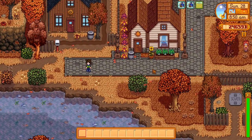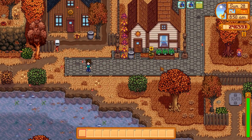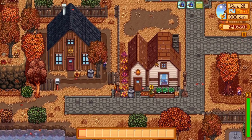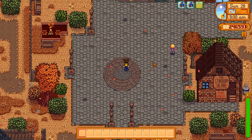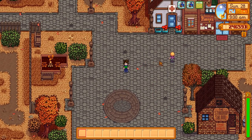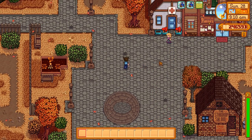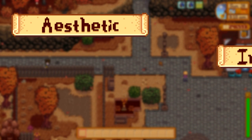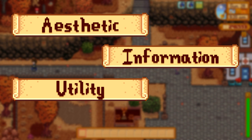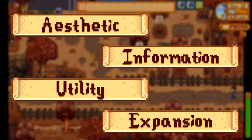Hello everybody and welcome to a bit of a mod showcase! The modding scene for Stardew Valley is still thriving years after its release, and mods can range anywhere from changing how a crop looks to adding entirely new areas and characters to the game. Today we're going to be going over four different kinds of mods: Aesthetic, Information, Utility, and Rework or Expansion mods. You can skip to the timestamp of whatever you want to see.